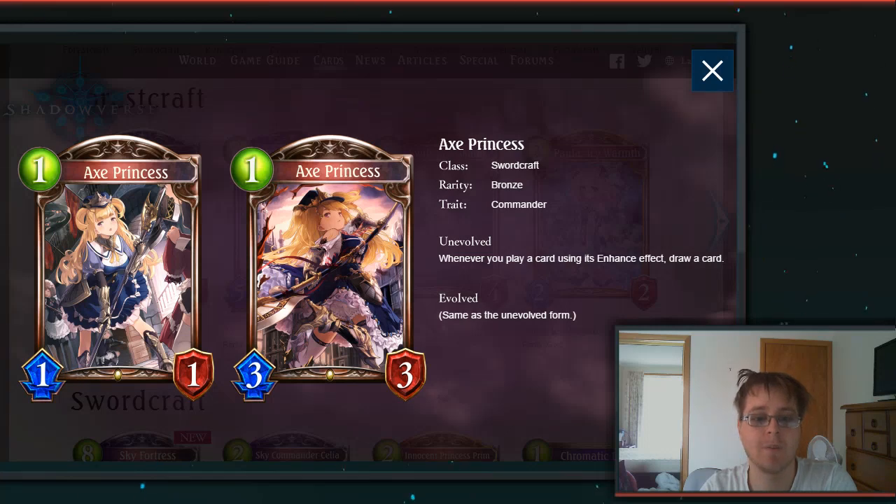Then we have the 1-drop Axe Princess — it's actually a Commander. Whenever you play a card using its Enhance effect, draw a card. This is probably why they're pushing the Enhance mechanic, because you can take advantage of cards like this — play Axe Princess, play a couple of Enhance cards, and get some draw power, which isn't something we've seen very much in Sword.